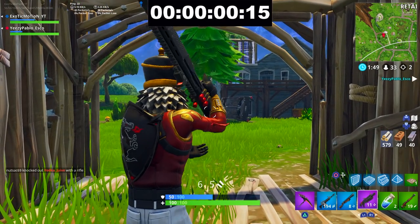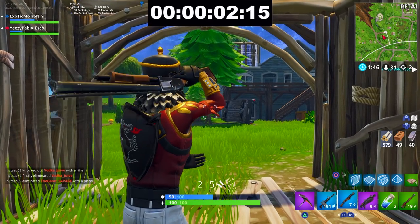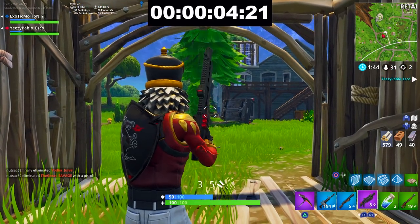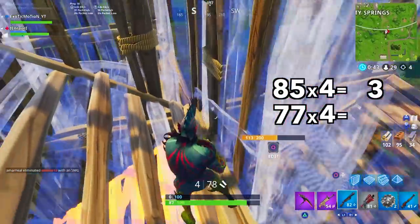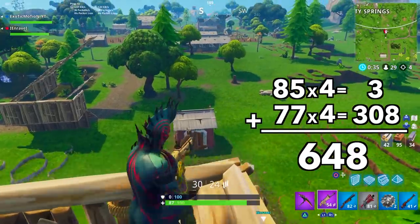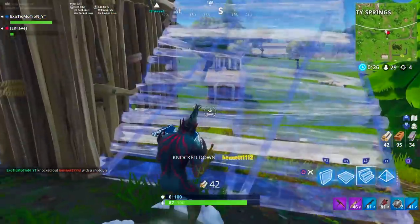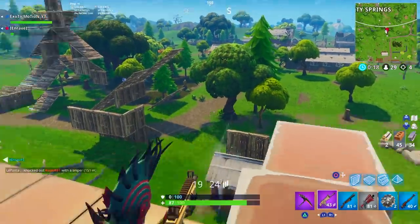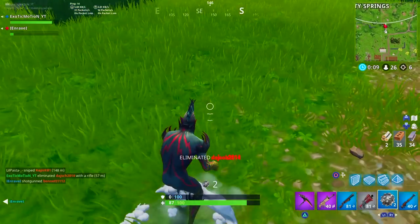We were able to get off four pump shots and four heavy shots — about eight shots in five seconds. Four pump shots: 85 times 4 is 340 damage. Four heavy shots: 77 times 4 is 308 damage. So 308 plus 340 gives us 648 damage. That's better than the double pump, but not better than the double heavy. It's still better to rock the double heavy, but in my opinion you should pick up a pump until you find the heavy, because a pump-heavy combination is still better than a double pump.